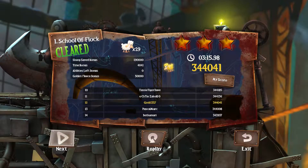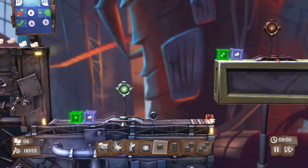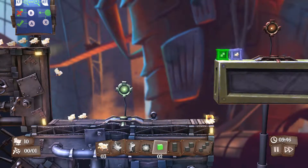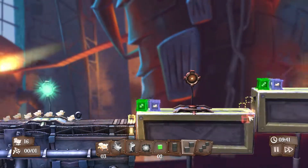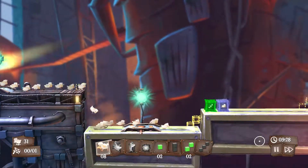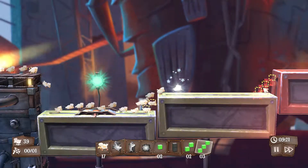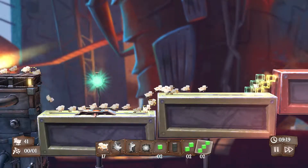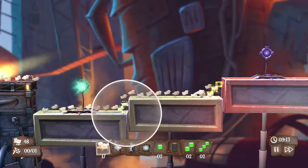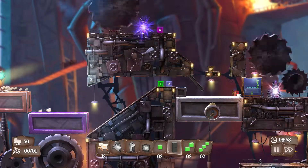Now we're going to be moving on to level 2. This one is probably the easiest level in the whole game, at least the easiest I've come across. So you'll want to put the first step just right there, second little step right there, release that first one once the thing goes down, then put a 3-step right there once they get near it, and release all of them once the whole thing goes down.